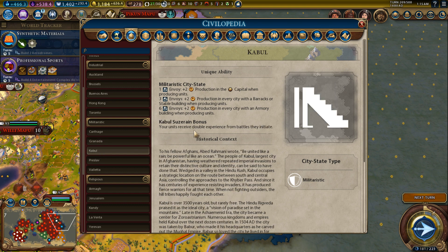Kabul: your units receive double experience for battles they initiate. This can be nice — especially if you manage to get it in the first hundred turns or so, you're going for domination, and you can be suzerain early on. Then you get a lot of experience from very early in the game, earning promotions much earlier than normal. But getting this late game — like turn 150 or 200 — you don't really need it. You'll be close to victory anyway.